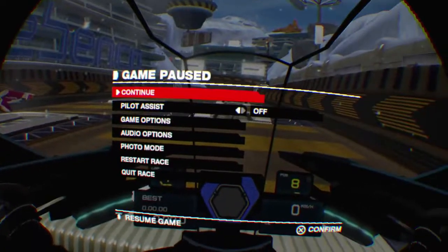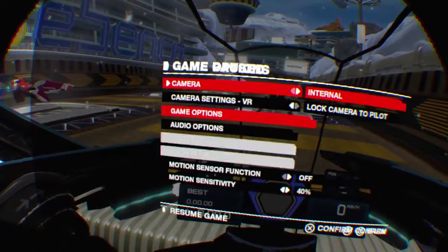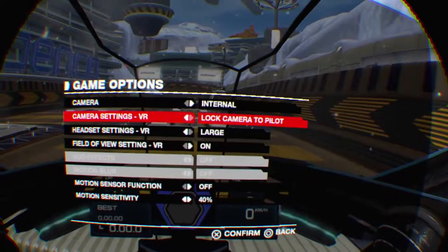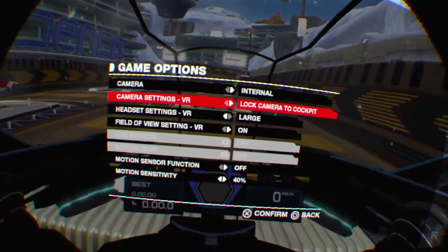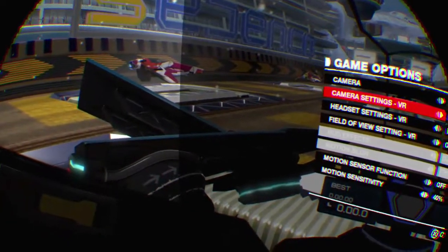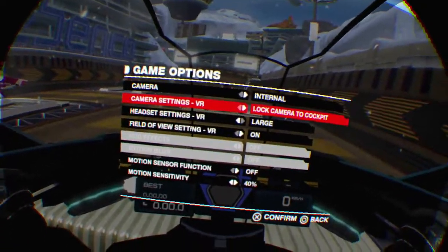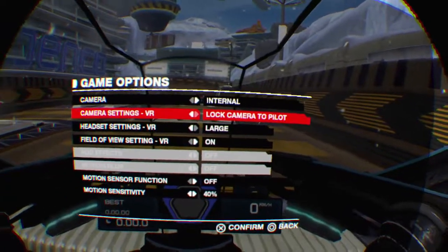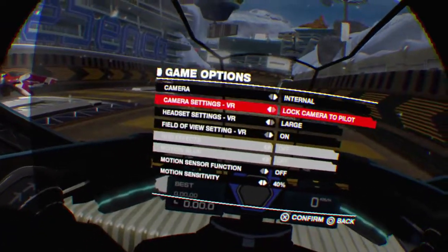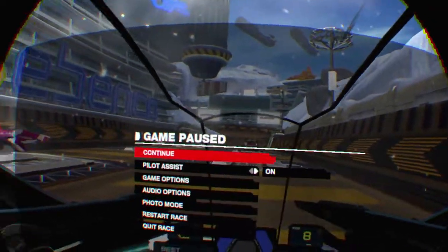So if you hit start, you can go to the game options. I like lock camera to pilot, but if you want lock camera to cockpit, the two actual guide rails on the right or left will actually rotate the part of the car, and the pod in the middle of the cockpit will actually stay flat. But I think the pilot is a lot more fun — so the whole ship itself, when it rotates left, you rotate with it. So definitely, definitely get motion sickness.